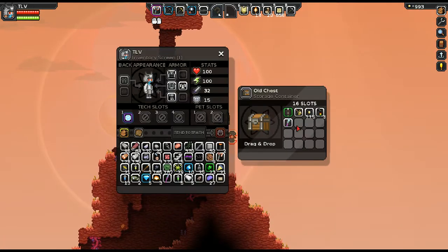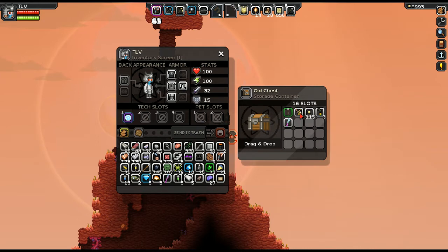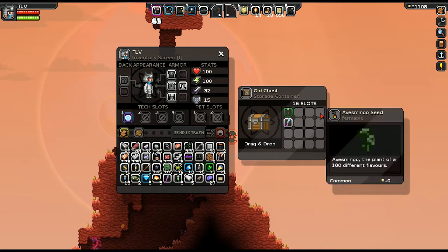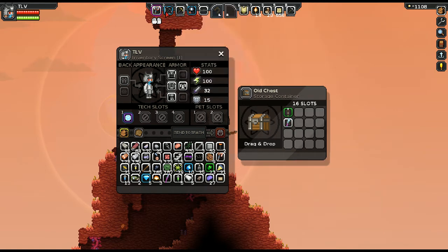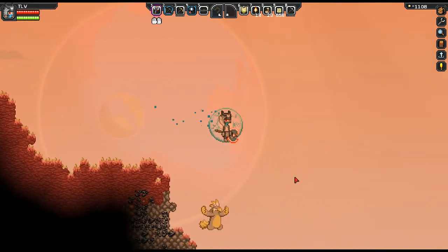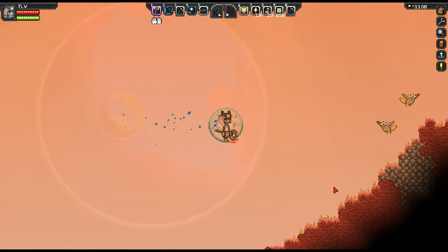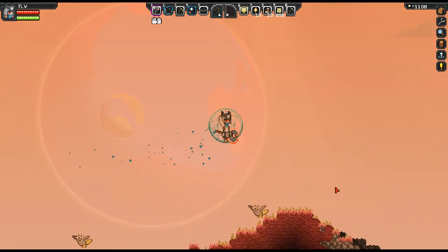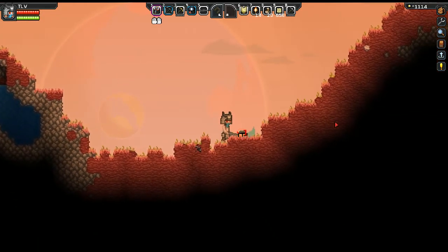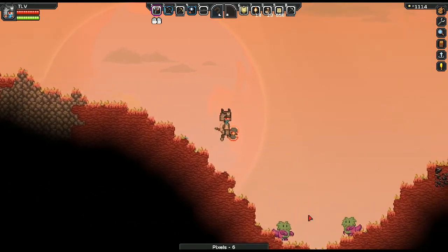Oh, another chest! Level 29 — a rotten apple. I want to try eating that later. Levels 28, 27, 29 around here. Our weapon is really good for the gamma sector — it's a high-level gamma sector weapon. Don't shoot those lightning balls at me! Already quite a few chests but no good loot.